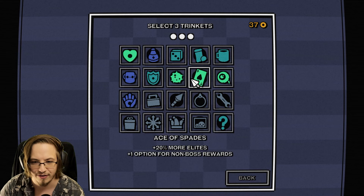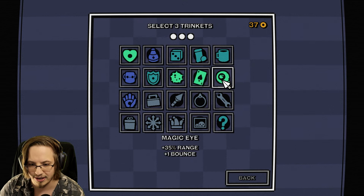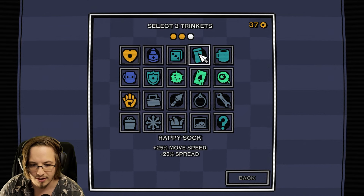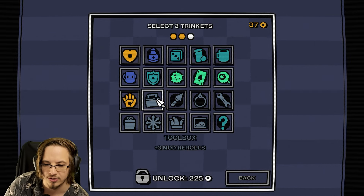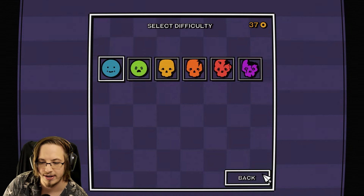We're gonna play as the Sheriff. We still get to have three trinkets at the start, so we're gonna go ahead and choose homing, more health, and... I thought it was boss rewards. It's a boss relic here, so we're just gonna say range and bounce.